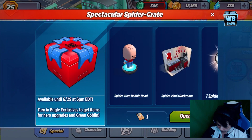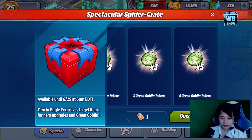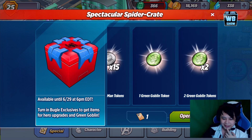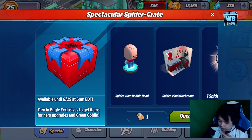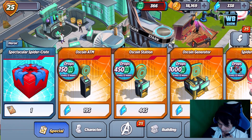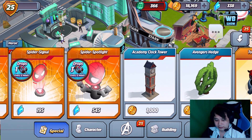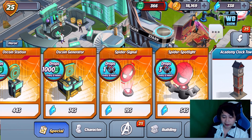Hey look, it's the spectacular spider crate! Oh my god, how many do we have? We only have one? Are you serious? There's not a lot of stuff in here. Ozcoins, spider tokens — there's Spider-Man's darkroom. They're doing this pop figure thing — virtual pop figure. I'm gonna wait until they actually put some good stuff in there. Right now it seems like it's missing something. This thing drops every 12 hours and it costs 195. I know I'm probably gonna need it to get Black Cat or Mary Jane.